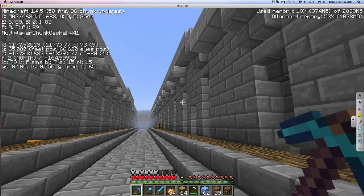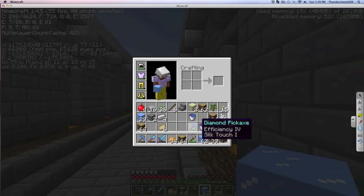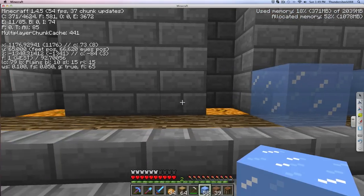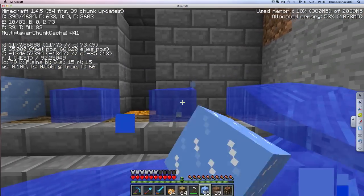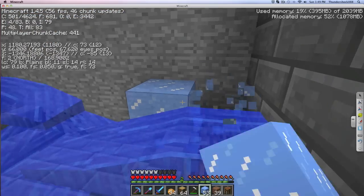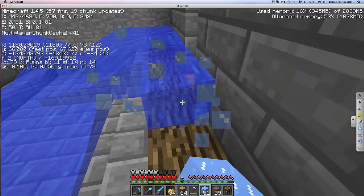I don't want it to be the same all throughout. So I used my silk pick I got earlier to get some ice, and I'm gonna see if it's possible to make one of those things where the whole thing becomes water at one time, or if the water's just gonna flow straight down. That's what I thought. So what I'm gonna do is let's see if this does what I want it to do — should make an infinite spring there. Yes, this is what I want, and if I do that, it should keep making an infinite spring as we go.